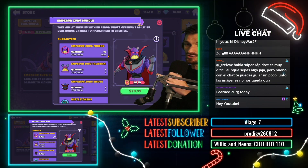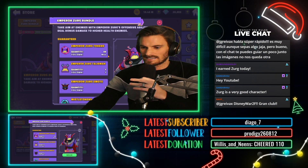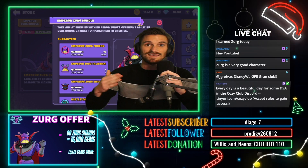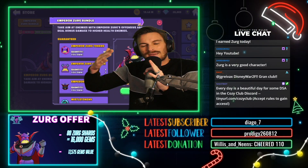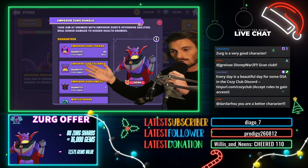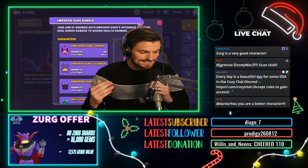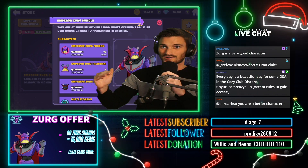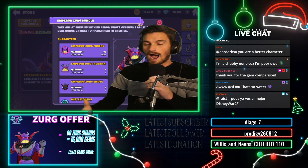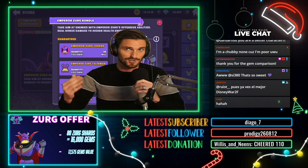Starting out with the Emperor Zerg tokens — the best way to value this is two different ways: you've got the Zerg event, and then you can just purchase in the VIP exchange. We're going to compare it to the value of the VIP exchange. Zerg is going to be worth 1,000 gems a piece, and 80 of these shards is going to be worth 16,000 gems. So right there already you're looking at almost $100 in DSA gem value.